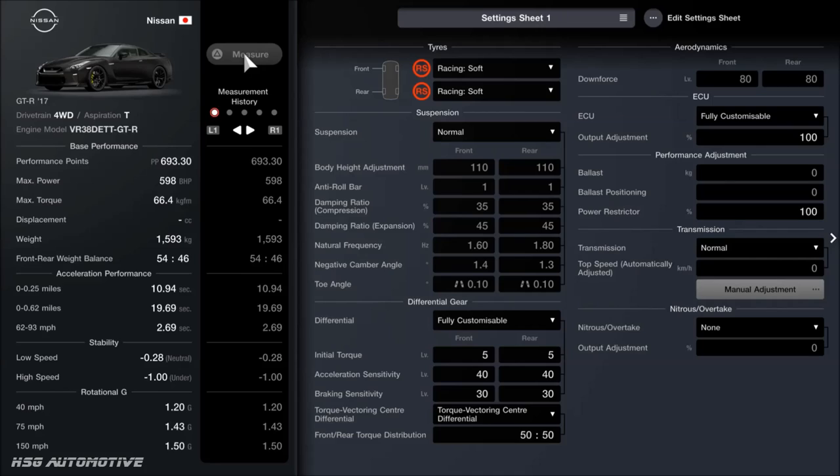Even if you just run Northern Isle over and over again, you're getting like 7,500 credits a time. Do that a few times and you can get this car and basically dominate any 700-point or higher event in career mode. Racing softs are the name of the game, and those alone make a huge difference to what the car can do.